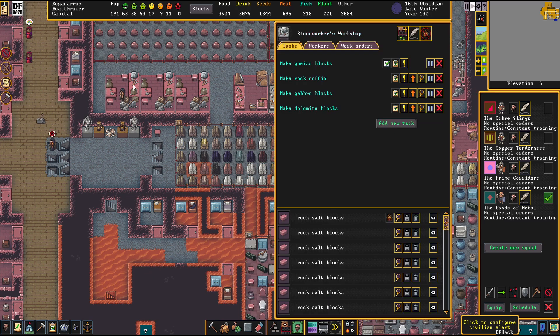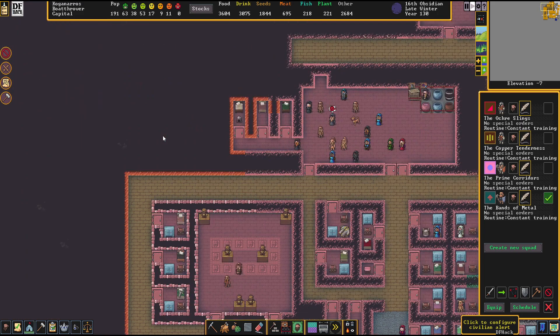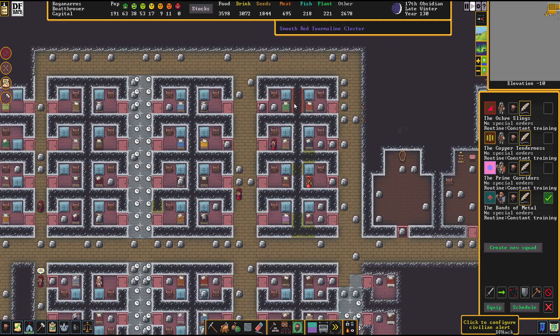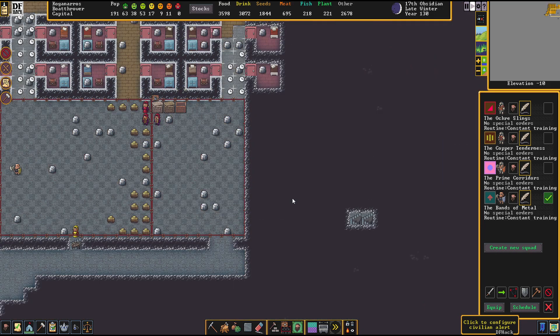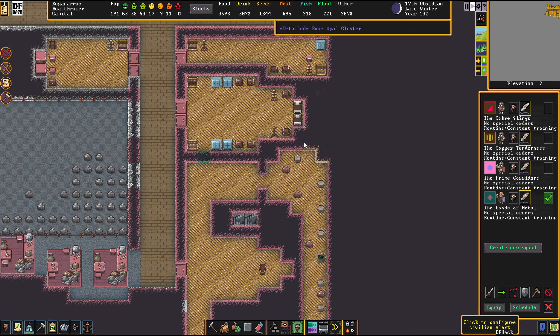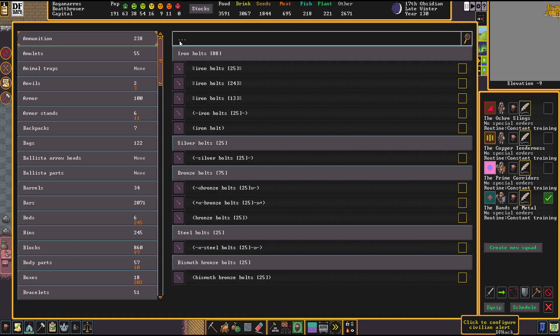My stone workshops should now be capable of making gneiss blocks, for the rest of the city, which is frankly way overdue. People in the lower levels here have been waiting for their paving since ages. So yeah, let's go.